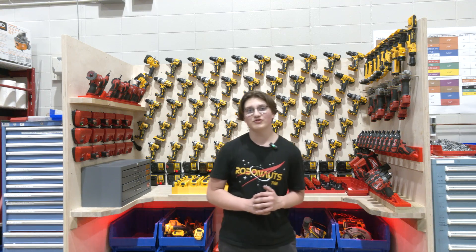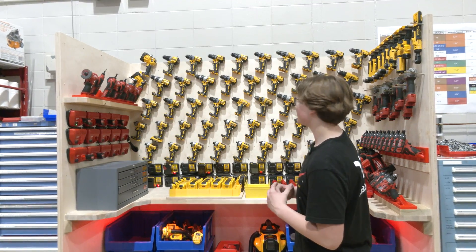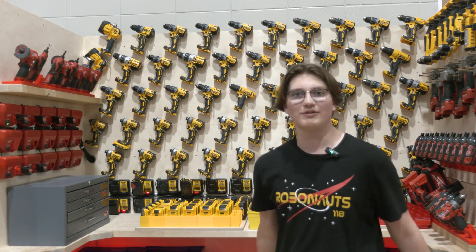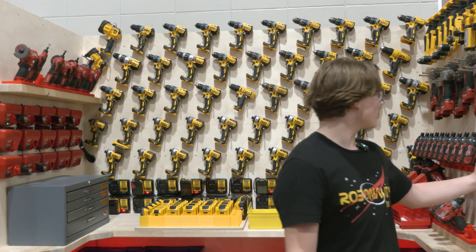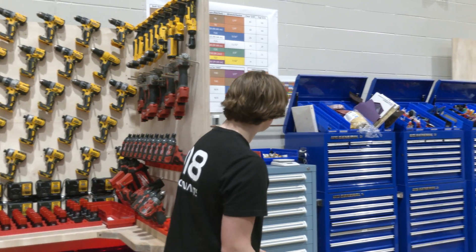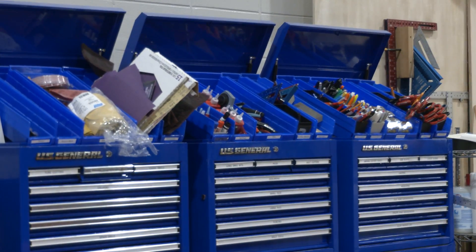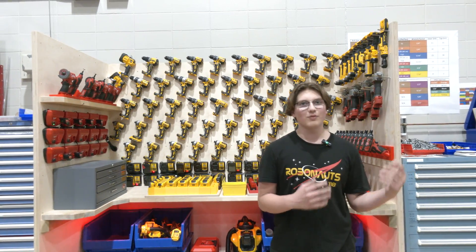This is where we store most of our tools and it does look like a lot, but throughout the season and throughout prototyping this wall is mostly empty as the students work on our prototypes and robots. Right over here is where we store all of the non-powered hand tools — we have snips, deburring tools, pretty much everything that you could think of that you might need when manufacturing a part or just in general when prototyping.